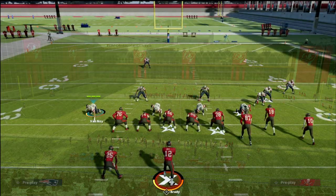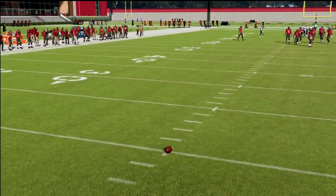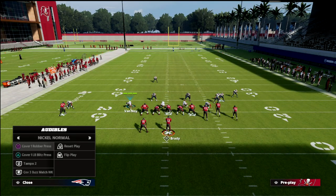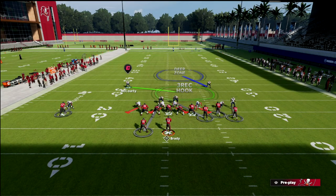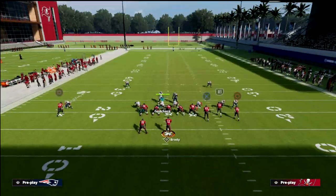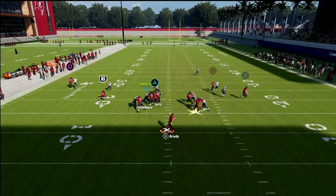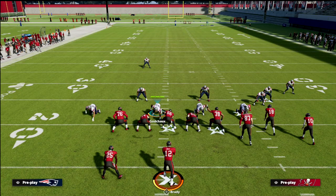The defense we're going to look at is cover one hole press. To illustrate this, I'm also going to show cover one robber and cover one linebacker blitz. One of the biggest drawbacks to man coverage is that players have a tendency to run into each other on defense. If you look at cover one robber, that three-rec hook defender is going to be coming down on the left side into the play.